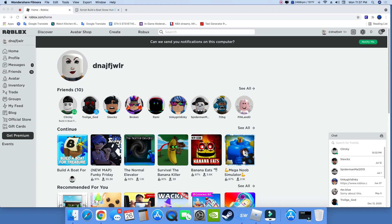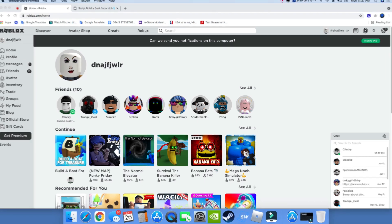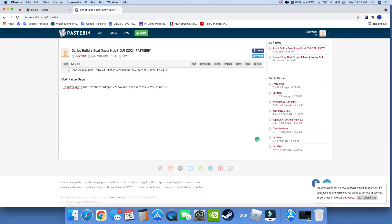So first, what you want to do is go to the description below, click the Pastebin — no ads, so it's very easy for you to get. Once you click the link, it should take you over here. Go ahead and copy every single part. Don't leave anything out or else it will not work.